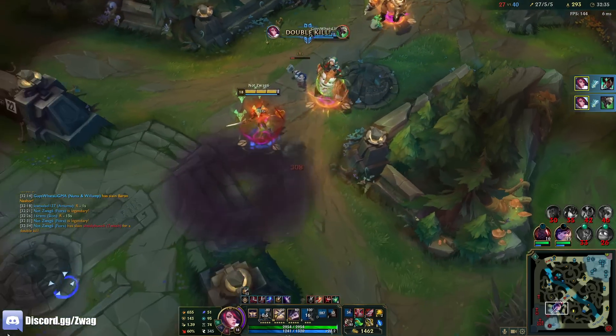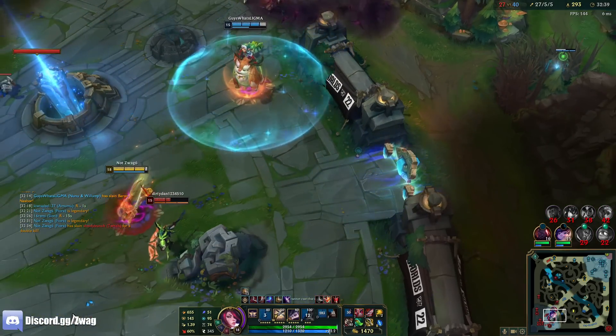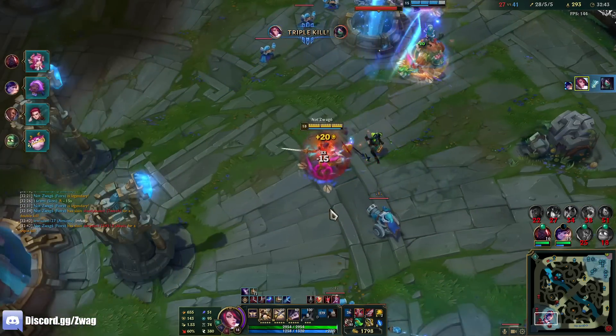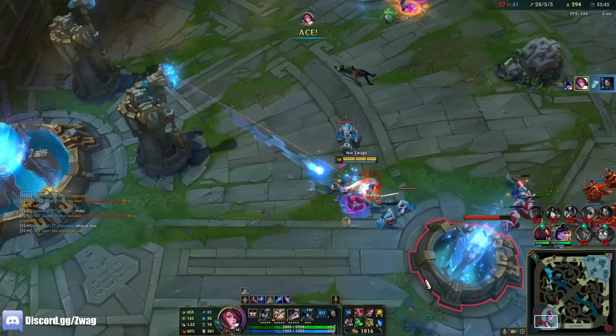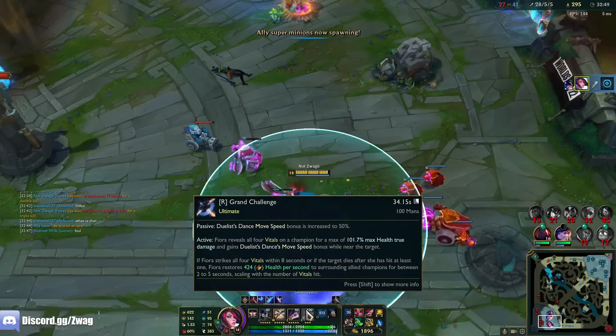Let me hit the vital — 800 true damage. We got to 107% max health damage. Conqueror stacks up too. There was another thing that had an effect in play.